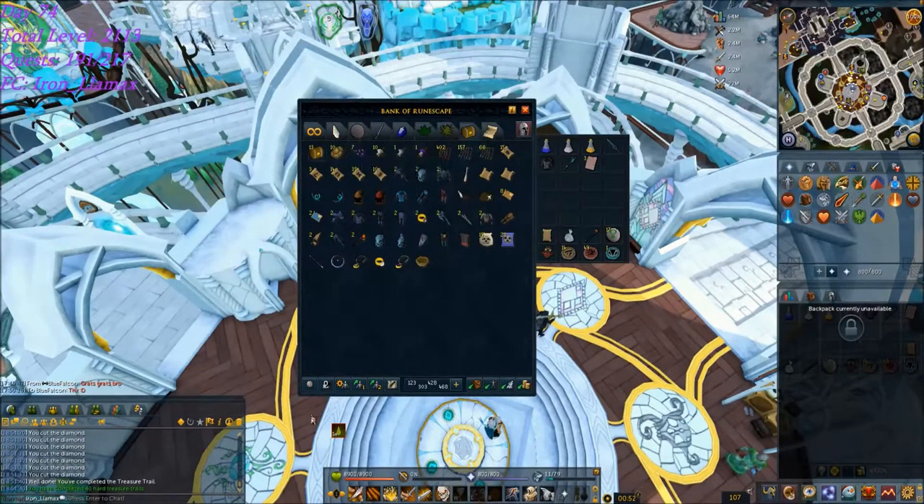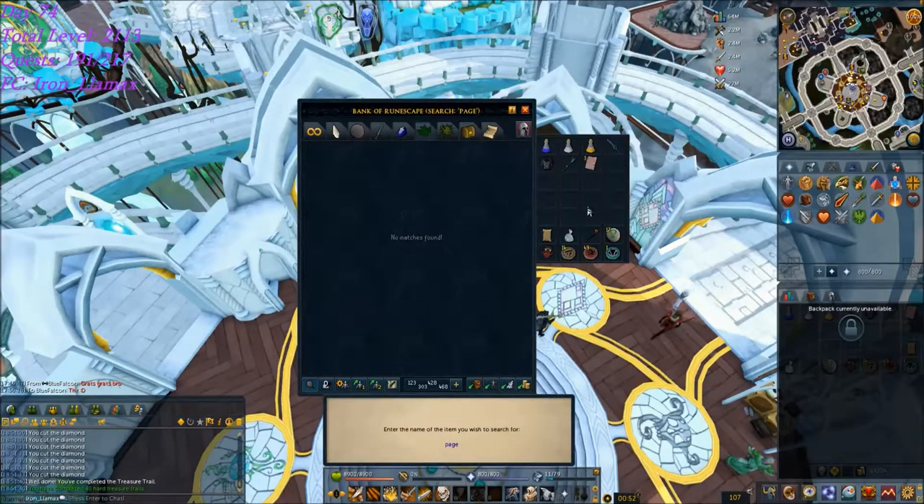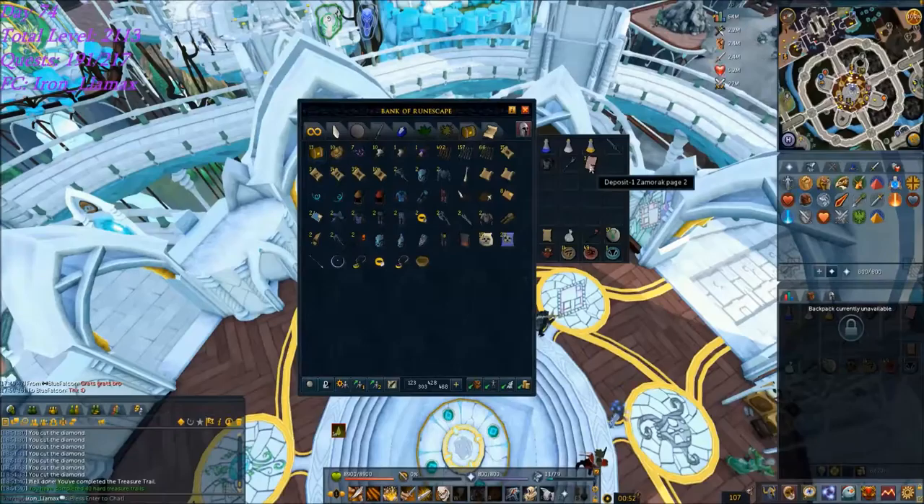You can see here in my clue scroll tab - page, nothing, three of them exactly the same.